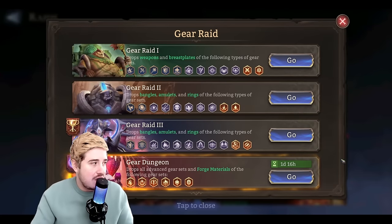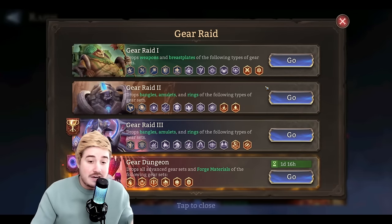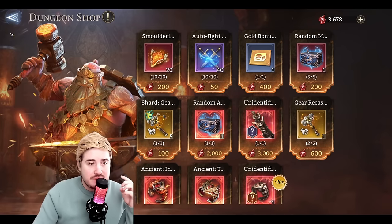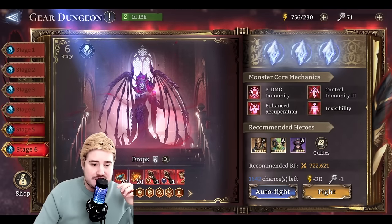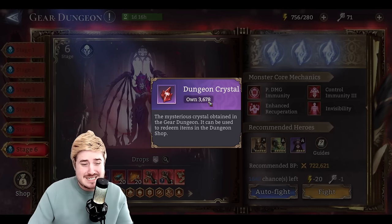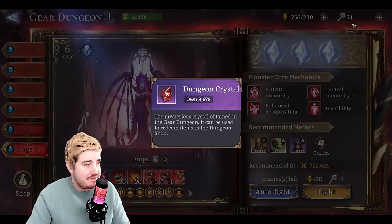If you don't know, we have Gear Raid 4 unlocked now, aka the Gear Dungeon. And with the Gear Dungeon comes the Dungeon Shop. In Gear Dungeon and Gear Raid 4, you earn these currencies called Dungeon Crystals. You can see I've got about 3,600, almost 3,700 with 71 keys left.